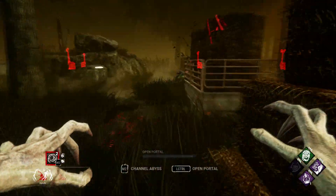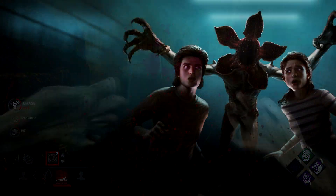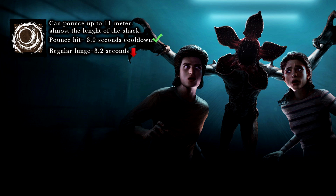Before going into any further anti-looping strategies, I'm going to cover the limitations of the pounce. The Demogorgon can pounce up to 11 meters with the fully charged pounce. The hit of a pounce gives you a cooldown of 3 seconds, compared to the regular lunge, which has a cooldown of 3.2 seconds.